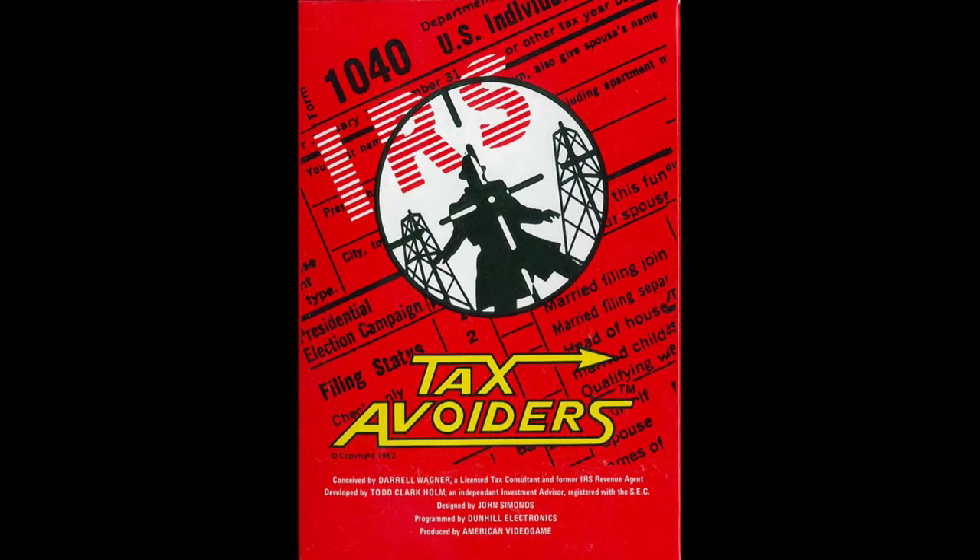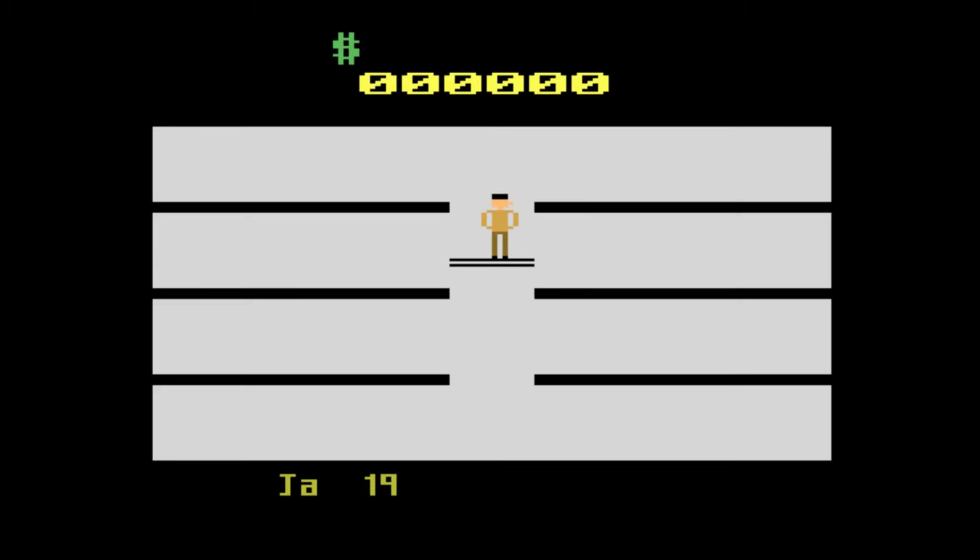Tax Avoiders was released for the Atari 2600 by American Video Game in 1982. You play as John Q, whose goal is to collect a million dollars within a year while cheating on his taxes. You run around this building...